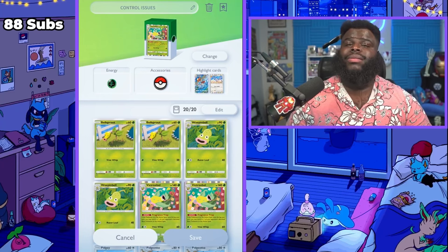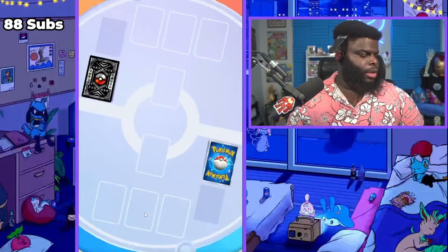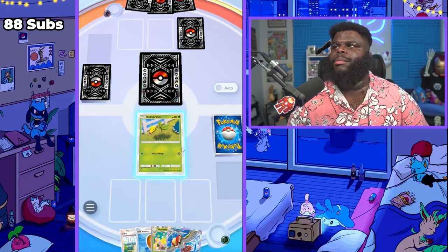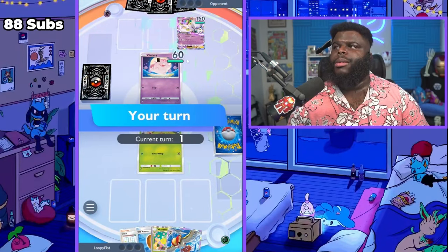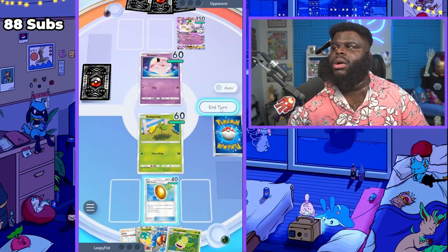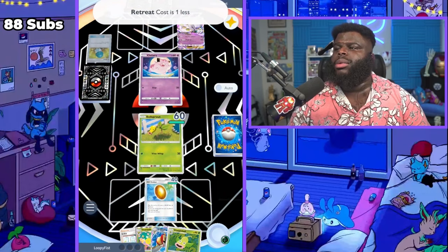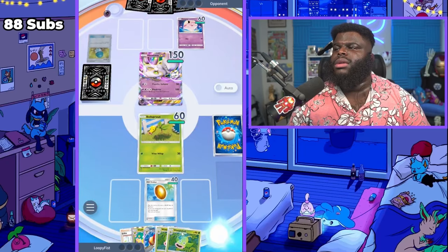Let's get into the gameplay footage. First hand is actually not that bad depending on what cards they play. They have a lot of basic Pokemon — hopefully they don't have Mewtwo. They have Clefairy and do have Mewtwo, but we have Weeping Bell and Old Amber, so we'll lay that down and end our turn. We have a decent hand with Victory Bell. Hopefully we get an Aerodactyl to kick that Mewtwo out — that would be very nice. We got both Weeping Bells.